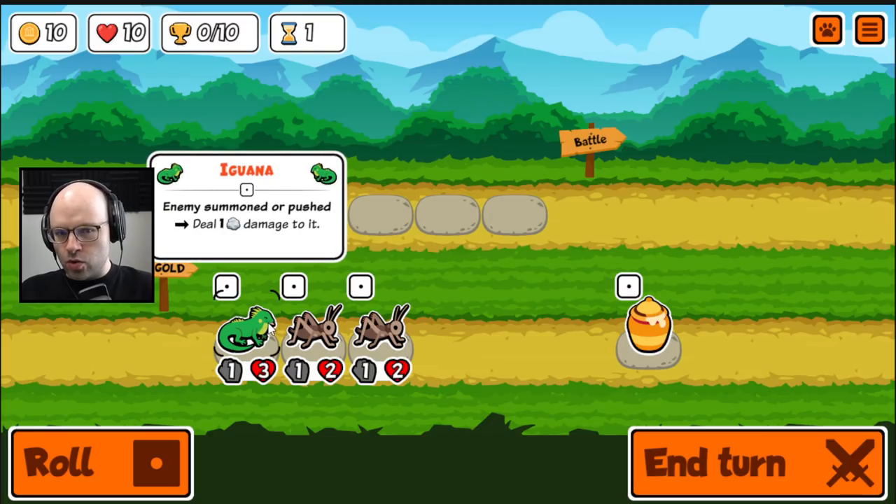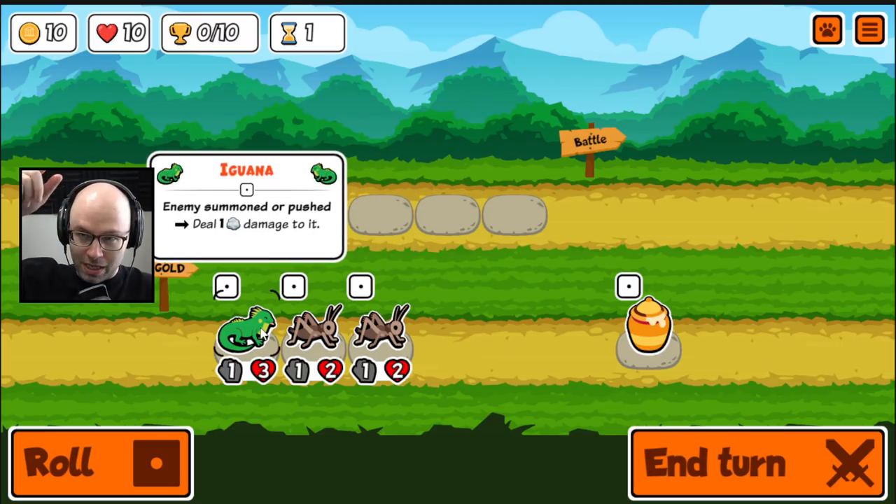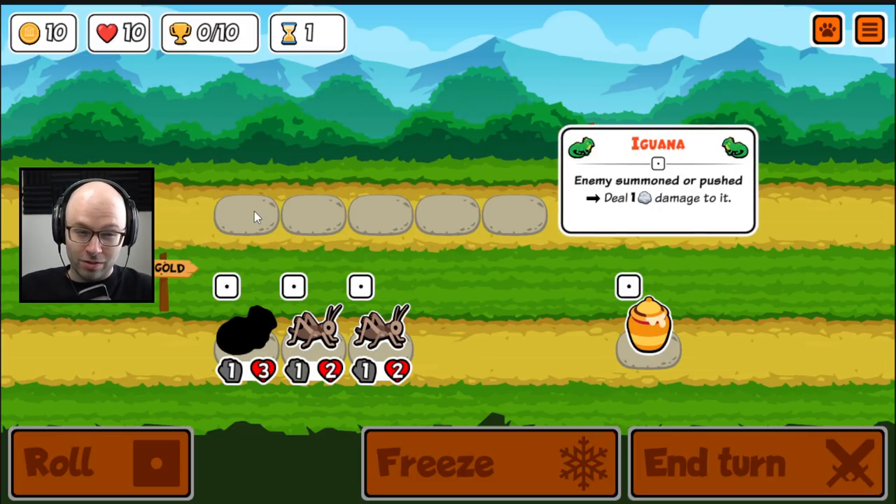The iguana's an interesting one now, because if we're going up against crickets, anytime they summon a zombie cricket, the iguana just freaking kills it. It also crushes toucans that pass a bee backwards, so the toucan is still really good, to be honest.